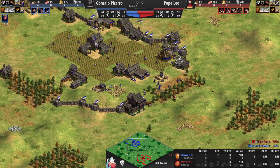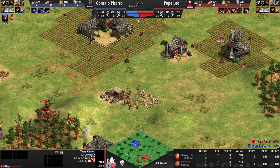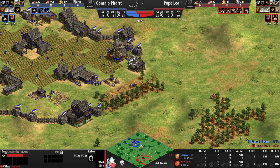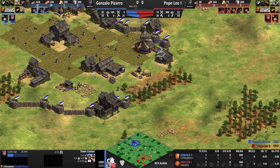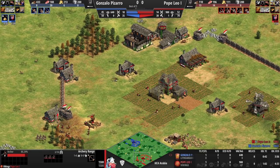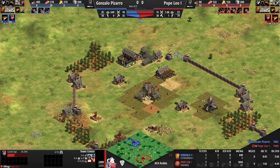Castle Age click times will be very close for both players. First to click up is Pizarro, and Leo could also click up but doesn't — he's a little low on gold, about 20 seconds later than he could have been. He goes for a stable — mixing in some knights and trying to hide the stable from his opponent. Pizarro should anticipate knights when going full skirms, as it's almost guaranteed you'll encounter them. Archers are coming from a single range for Pope Leo — he'll definitely go for the crossbow upgrade but also mixes in a couple of scouts, which not a lot of players do.